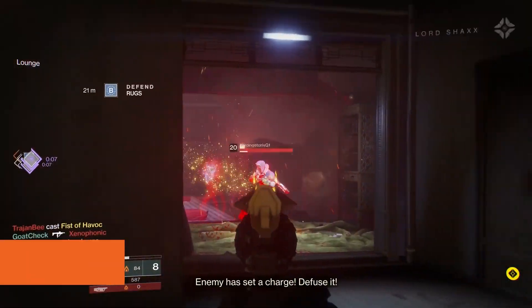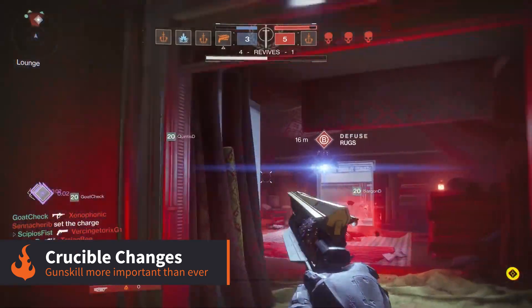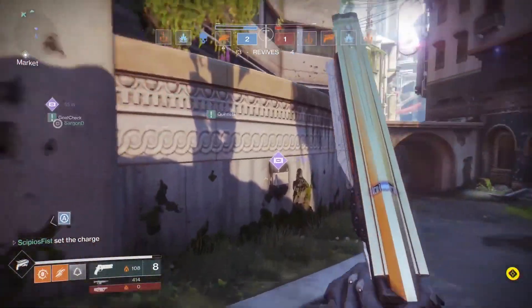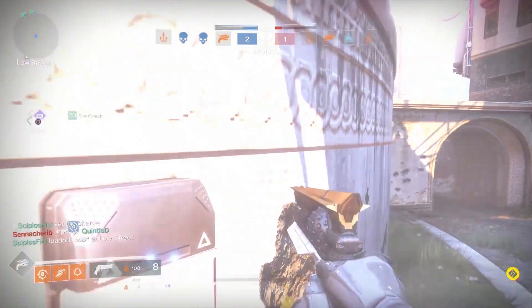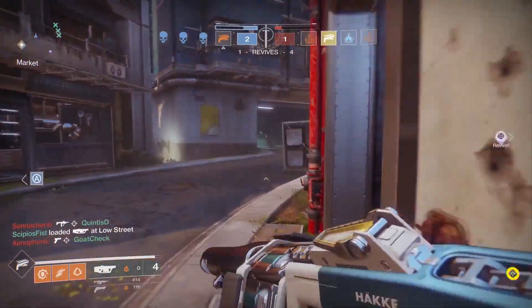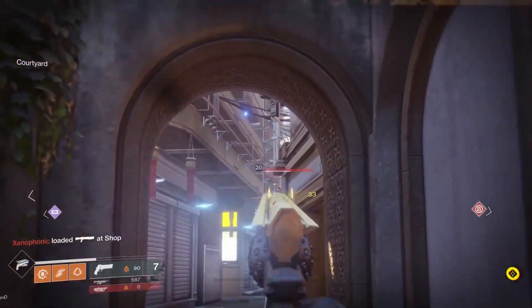In the Crucible, one-hit kills are becoming much rarer. Sticky grenades, for example, no longer instantly kill if they land on an enemy at max health. The ammo drops for powerful weapons like rocket launchers, snipers, and shotguns will only be for the person who picks up the crate rather than the whole team, and you'll be able to see which of your enemies has this ammo or their super available to help you predict and avoid their attacks.